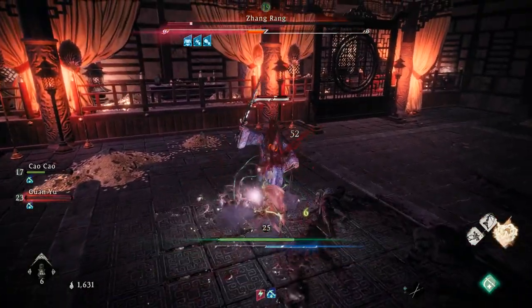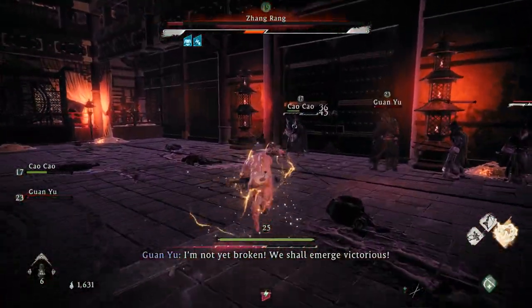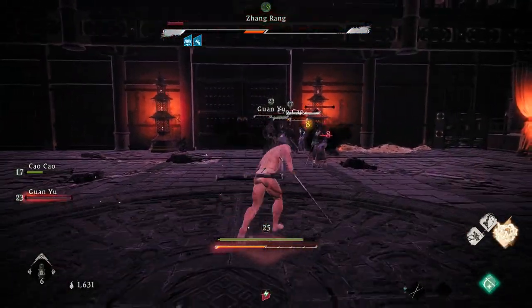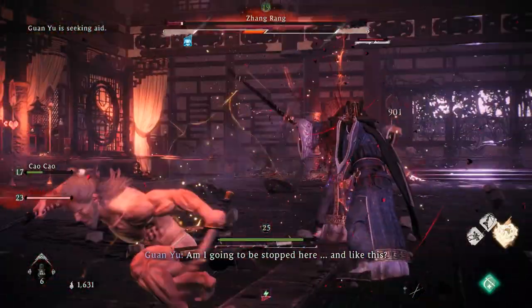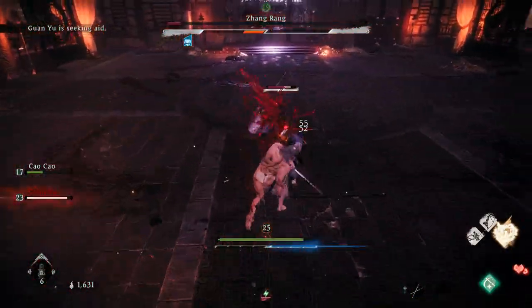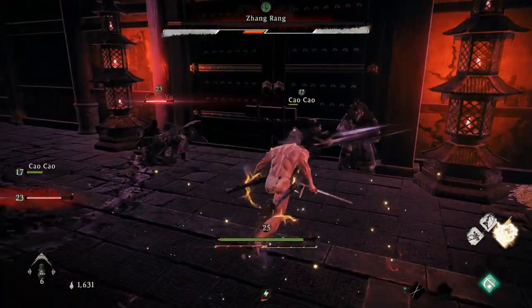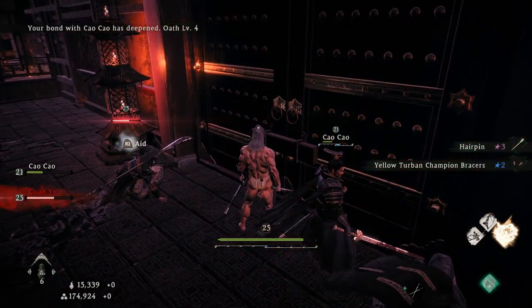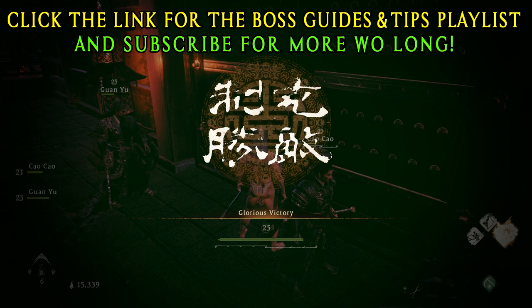Zhang Rang thought he could take advantage of your small mind by confusing and disorientating you — but thanks to the Guru, his intelligence and drive, he has no chance. Don't forget to subscribe and click that notification bell for more guides for Wo Long, tips and secrets, and a rage playthrough by an Annette player with a bad temper — that's not me. The Guru never dies in a game. Farewell for now.